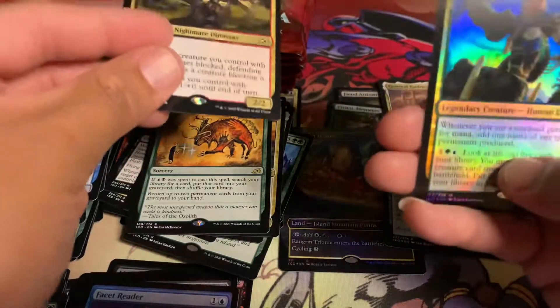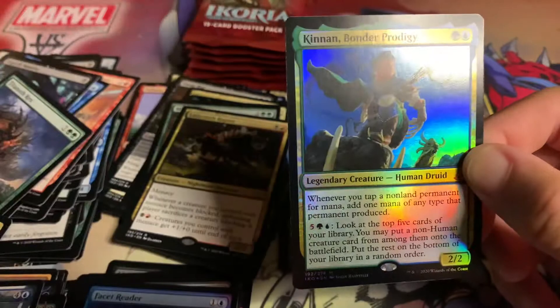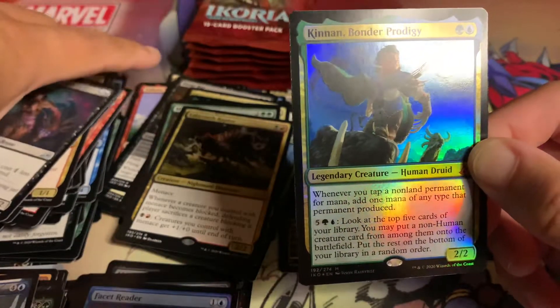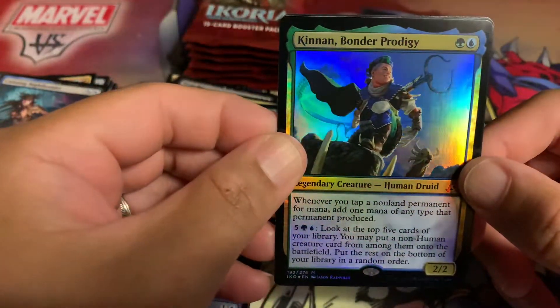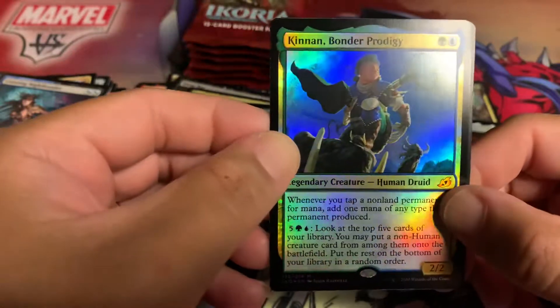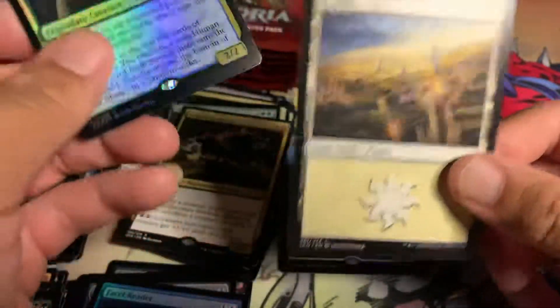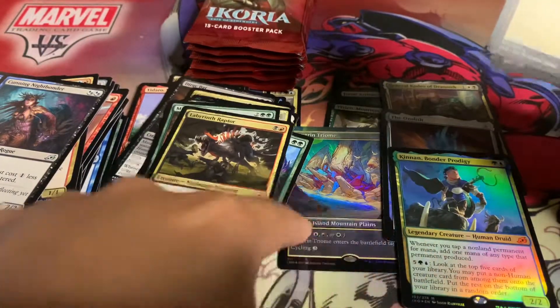Oh, look at that! Oh man — now that's a case hit. I actually love this card. Kennen Blonder Prodigy — a foil! And look at that, that's a good hit right there. Can't go wrong with that — those two right there. And then the Ozolith on top of that. This was a great, great booster box so far.